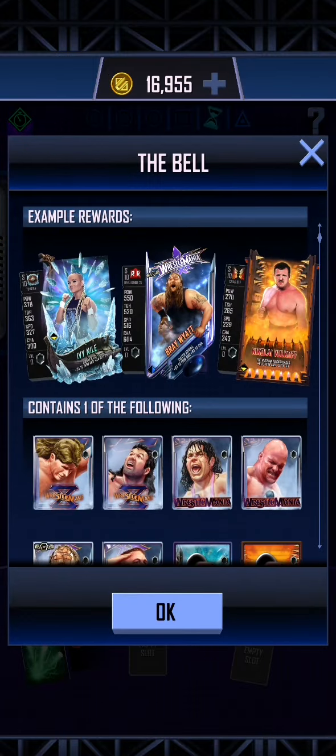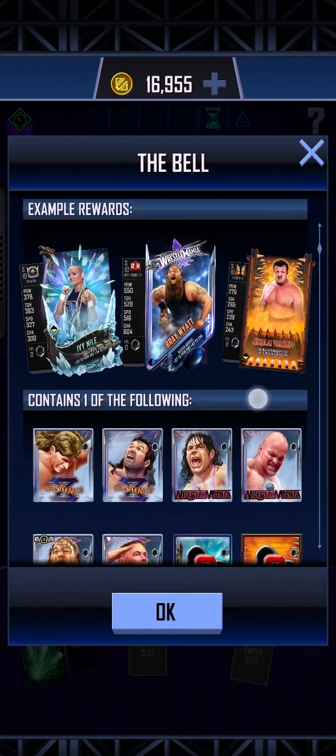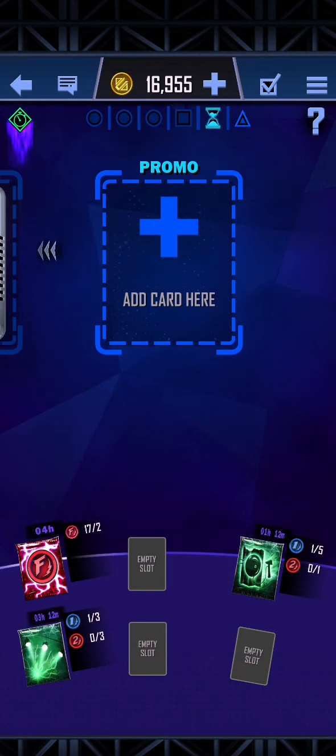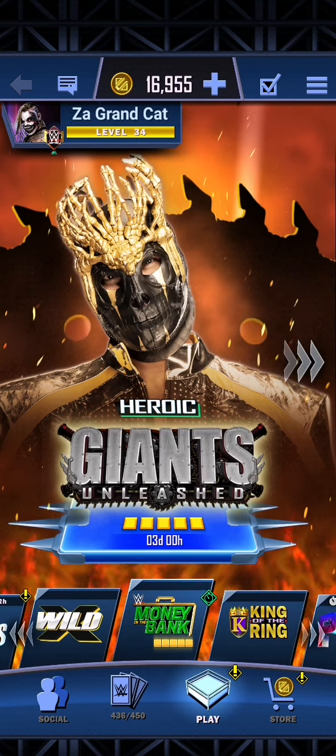I think it's the same percentage chance to get the WrestleMania cards - it doesn't tell you what the percentage chance is, unfortunately. Because normally there would be a little eye thing up here that gives you the percentage number underneath. But I think it might be better to go for the bell than this one, because the spotlight is just going to take longer to get into, and you just want more chances to try and get those WrestleMania cards.